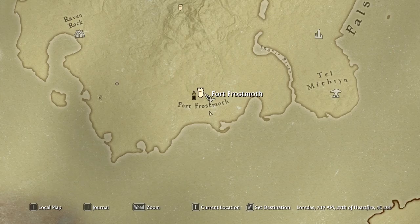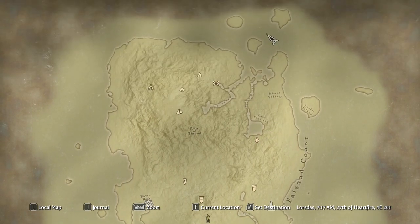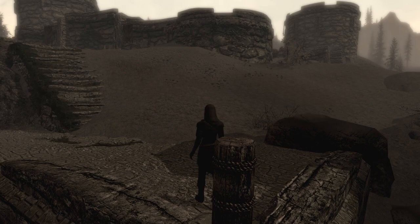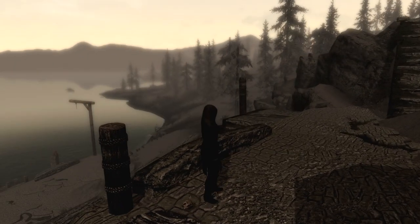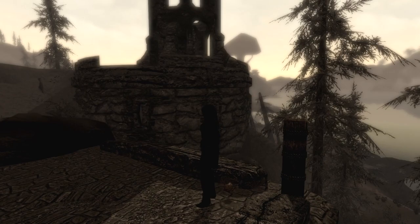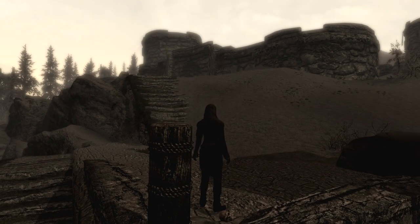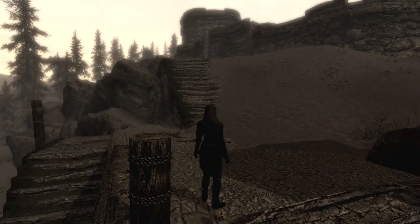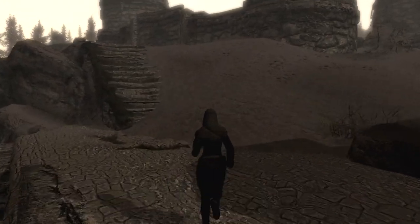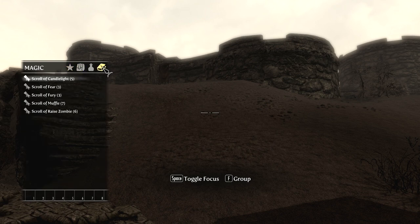We're back at Fort Frostmoth. You'll see that I upgraded my map - this is now the paper map by Warburg, and that also fixed my texture issues. Apparently it has something to do with not properly registering long textures used at long distance, so when I'm way over there it loads a small blurry texture for here. Now that the map mod is updated, the texture problem is gone.